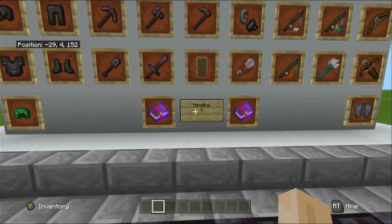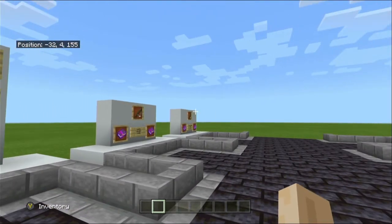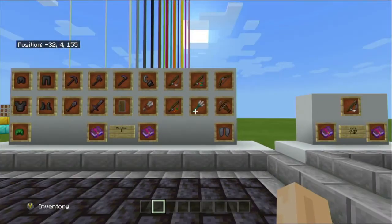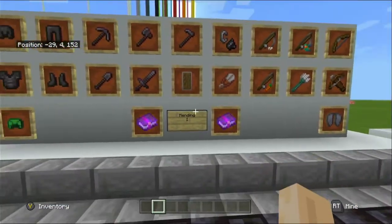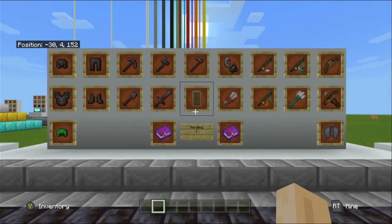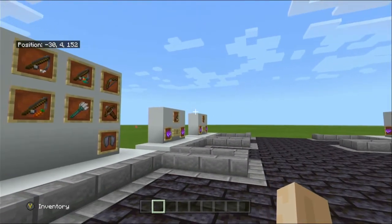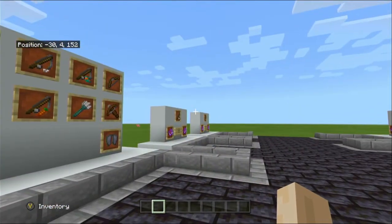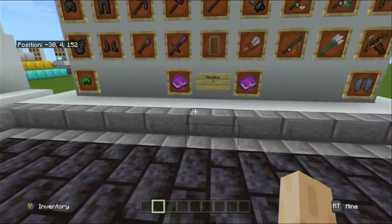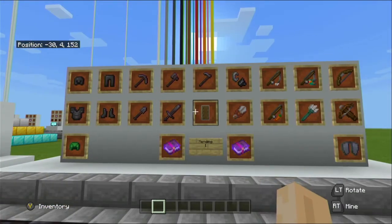Mending is the next one. Combined with Lure and Luck of the Sea, chances are you will not break the fishing rod because it will constantly top up and you'll get XP as well. So what I generally have on my fishing rods is Luck of the Sea, Lure, and Unbreaking level three on all of them, and then Mending — you'll get pretty much an infinite, unbreakable fishing rod.